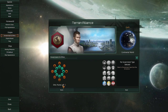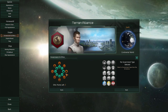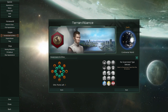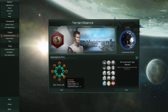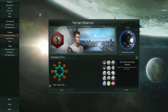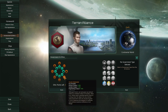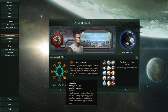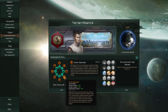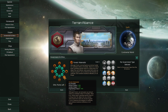The fanatic traits, which are the orange ones, cost two points. Regular ones cost one point. You also can't pick opposite ethics — if we want to be spiritualist, we can't be materialist. Anything on the opposite end is mutually exclusive. I decided we're going to be fanatic materialist, which gives plus 10% to research output across physics, society, and engineering — the three types of research you do within the game.